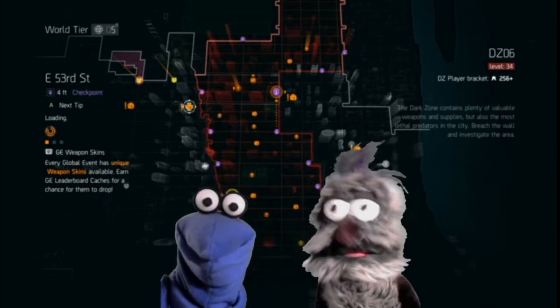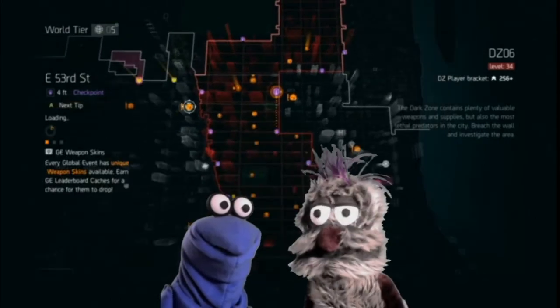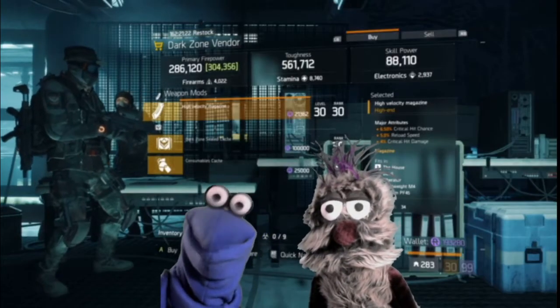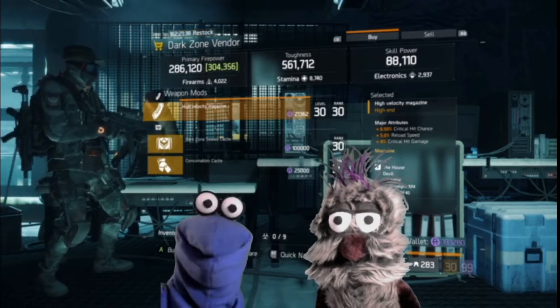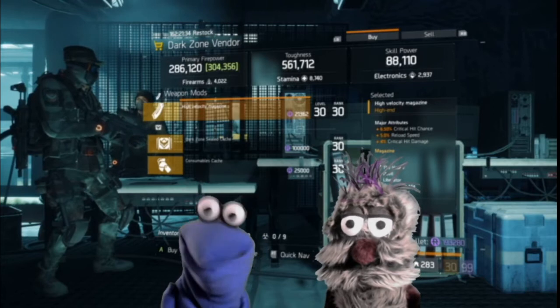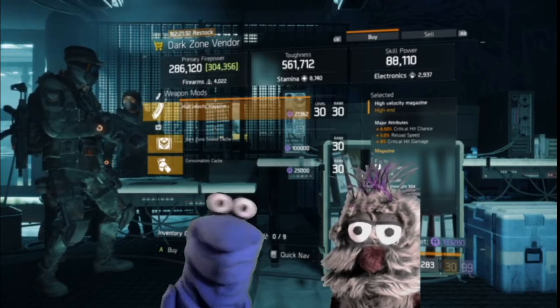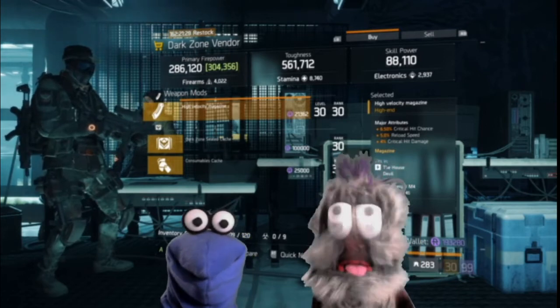Now let's head over to the East 53rd Street dark zone vendor. Here they have a high velocity magazine with six and a half percent critical hit chance, five percent reload speed, and four percent critical hit damage. Go get this.